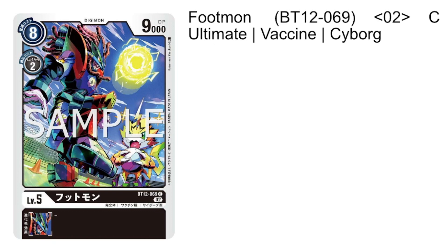The last card spoiled this week is Footmon — a vanilla card, but a pretty decent one as a level 5 Black Cyborg. Even without an ability, the Cyborg typing still matters because many abilities care about Cyborgs. He evos for 2 and has 9,000 DP, which is efficient for a level 5 to digivolve up into. Black doesn't have many of those, so having another one with 9,000 DP makes him a solid card for raw tempo and potential Cyborg synergies.